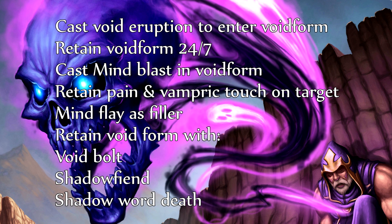Cast Void Bolt to retain Void Form. Use Shadowfiend when Void Form is falling really low as an emergency tactic to get Void Form stacks back up, and also use Shadow Word: Death when your target is below 20%. The main ideology is to sustain Void Form for as long as possible to maximize your damage.